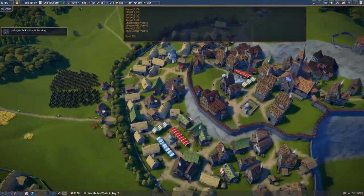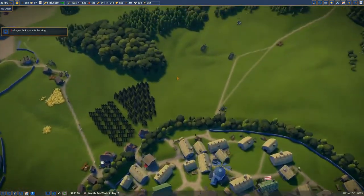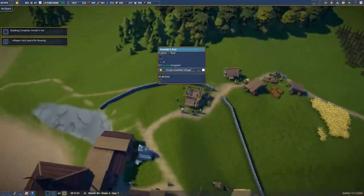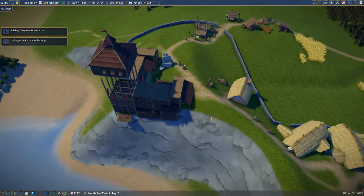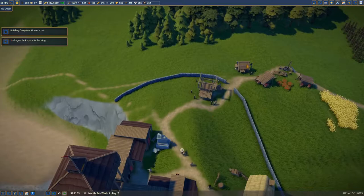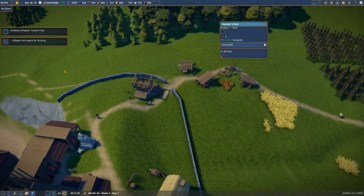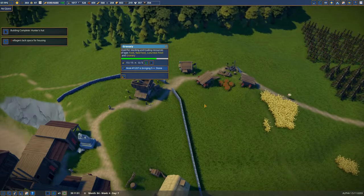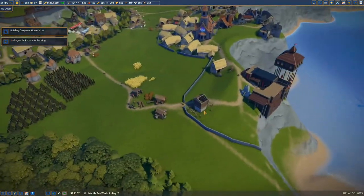Look at how much cheese we have — that's amazing. Cheese Louise. Hunter's hut is complete. I think the hunter will find his own way here — he auto assigns, which is really nice. It's one of my favorite features that I didn't know about.